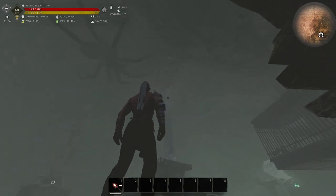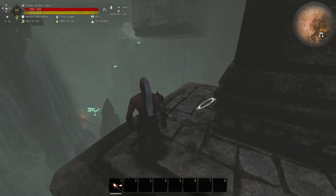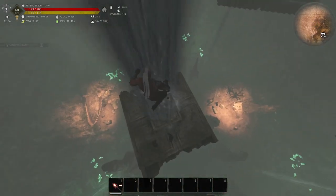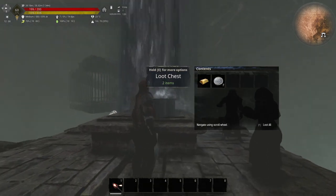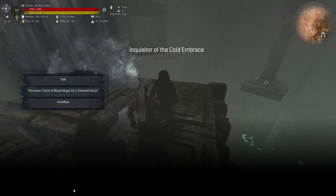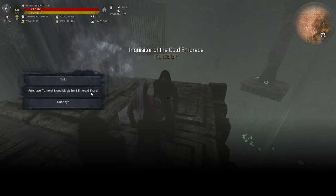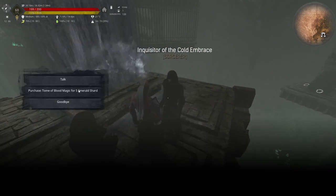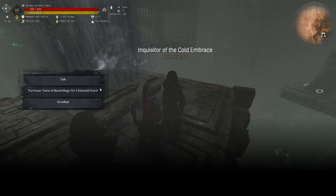The next jump will be the Waterfalls — make sure you hit the Waterfalls. You can actually swim down or just fall. Make sure you're facing the right direction. Hit the water — the Breathing Bar when underwater will show up. If you do this correctly, you should be able to swim down; otherwise you'll just drop and suffer some damage. This is the NPC you need — interact with them and you can get the Tome of Blood Magic for five Emerald Shards. Can you imagine doing all that dying and bouncing, and then not having the five Emerald Shards with you? You'd have to do the whole thing all over again — that's why you bring them beforehand.